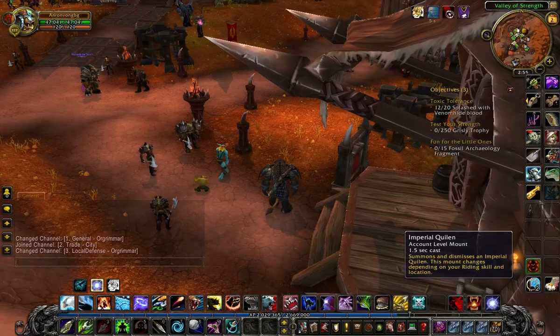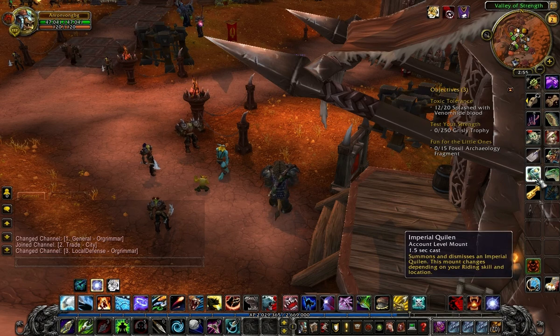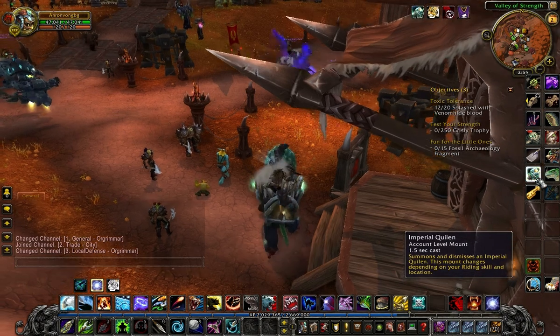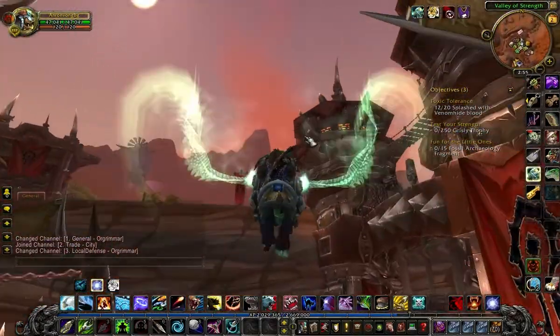What's up guys and welcome back. In this episode I'll be showing you how to tame the Grey Khor Hound. The location of this pet is in Azuremyst Isles, which is a level 1 to 10 world for Draenei.